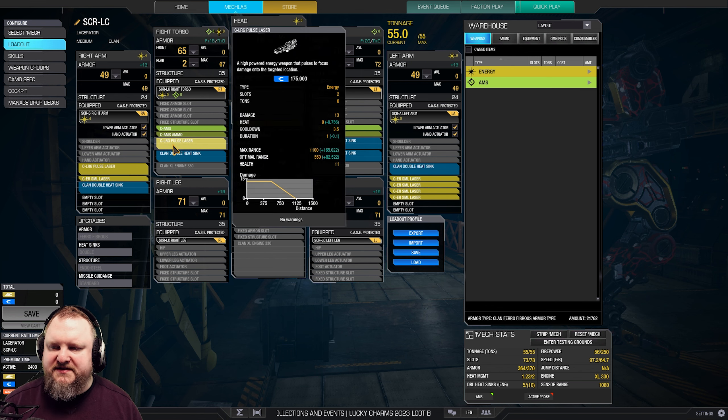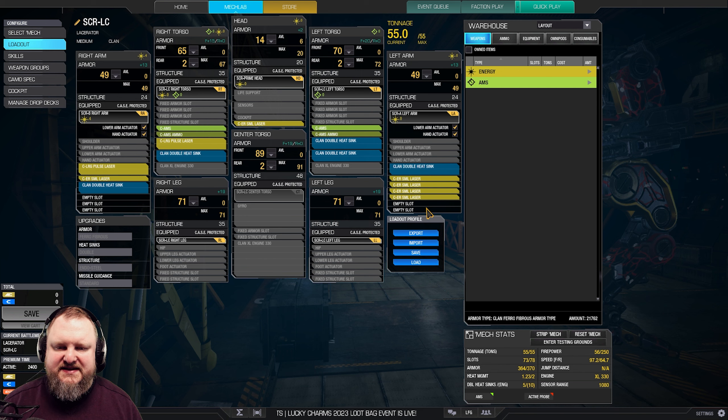We have two large pulse lasers. We have a total of six ER small lasers. And we've got a double AMS and two tons of AMS ammo, plus five extra double heatsinks. We're using the Bravo right arm and the Alpha left arm to fit all of this on top of the Lacerator hardpoints, as well as the Prime Head, because that has a hardpoint for a laser.